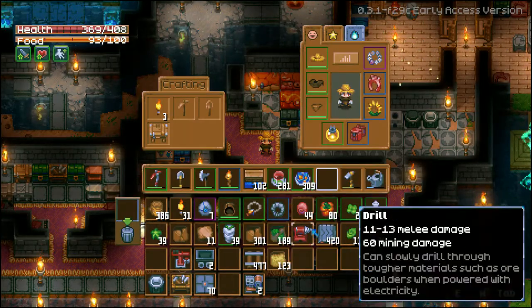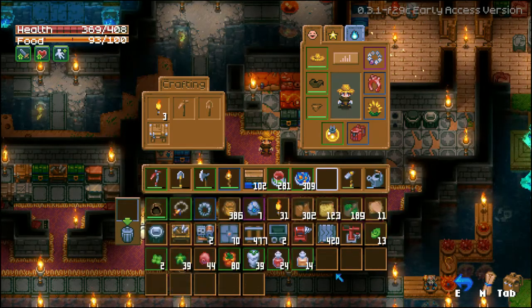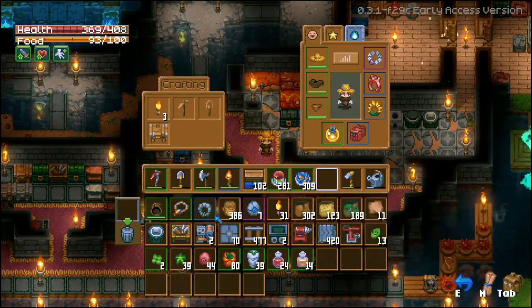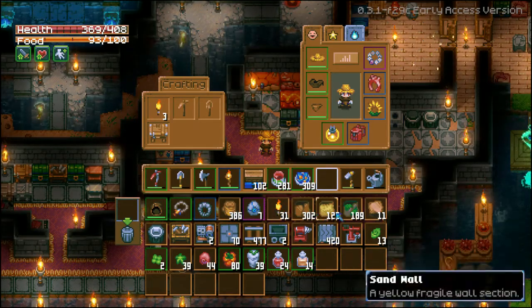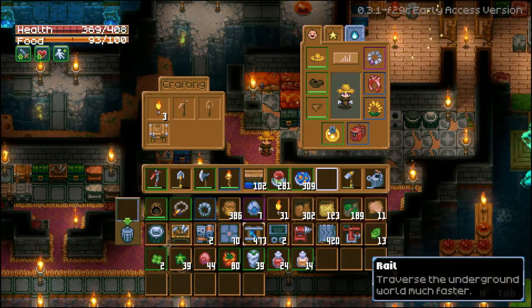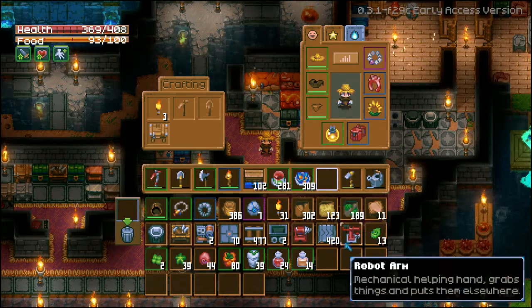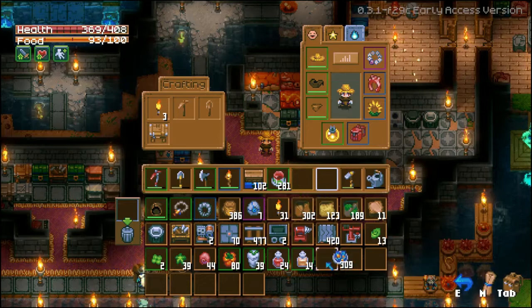When you open up your inventory, sometimes it will be quite messy. If you just press R, it will sort them in a certain order, which I think is by item type. All the equipment seems to be at the start, then craftable items, then blocks, crafting benches, electronic items, plant seeds, the crop itself, and then the food buffs and potions.